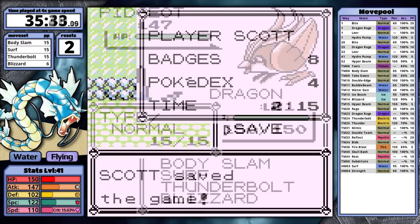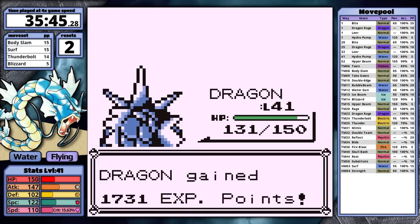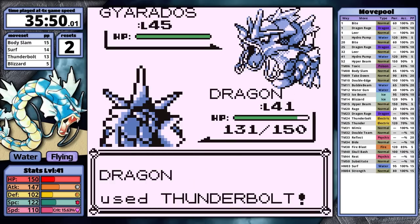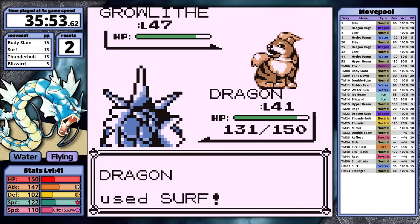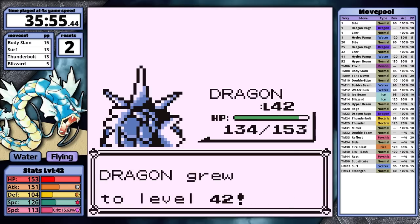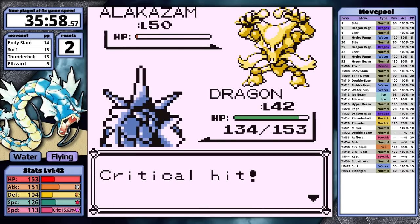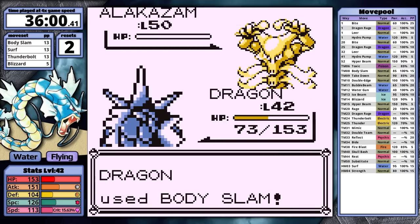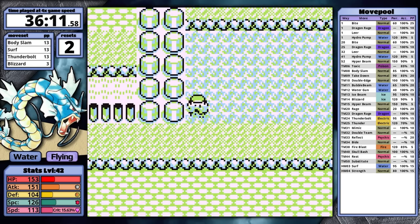He has an Alakazam, so I need to be careful. First is Pidgeot — I use Blizzard for maximum damage, but it doesn't KO. Pidgeot does a bit of damage with Wing Attack before it faints on turn two. Rhyhorn is bad — Surf washes it away. I knock his Gyarados out on the next turn with Thunderbolt. He still has Growlithe — Surf takes it out. Then his most intimidating Pokemon: Alakazam. It sets up Reflect right away, but Body Slam crits and almost gets the knockout. Alakazam goes for Psychic, taking Gyarados to orange health, Body Slam hits — that's it. Venusaur is last. Blizzard does half, Razor Leaf crits, but Gyarados survives at three hit points and I finish the battle. That was pretty close, but I won on my first attempt.